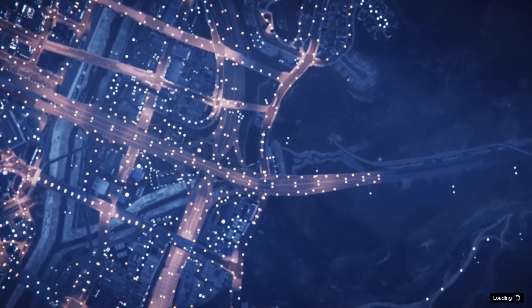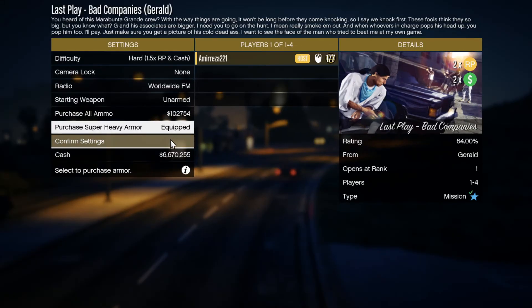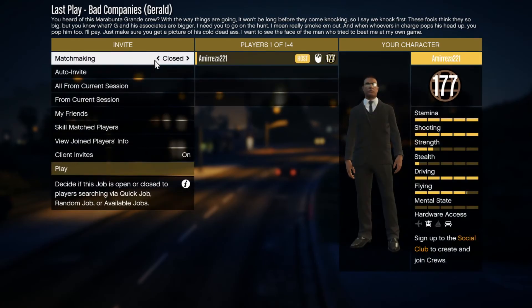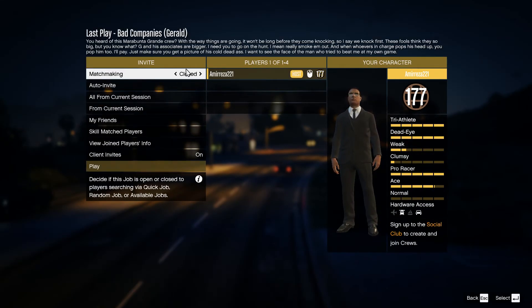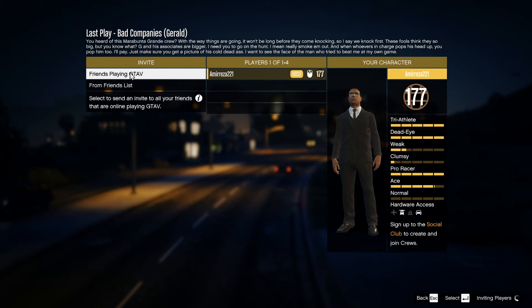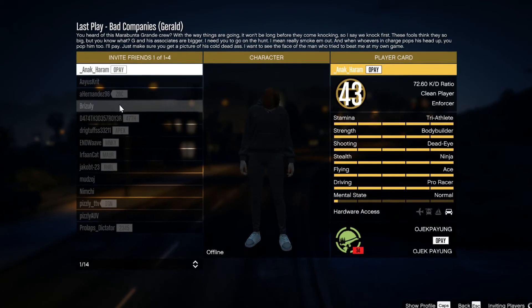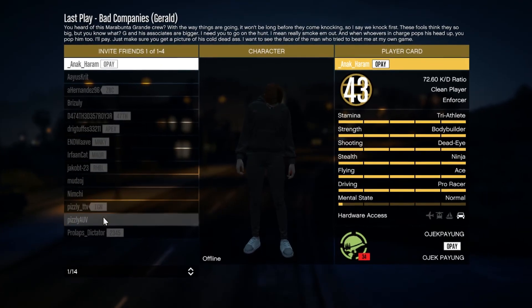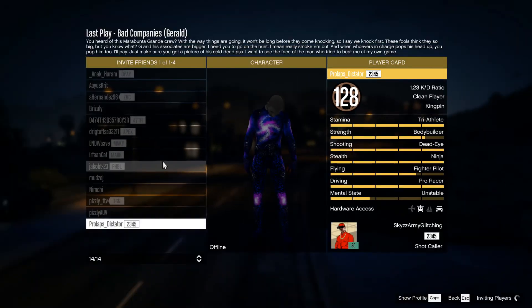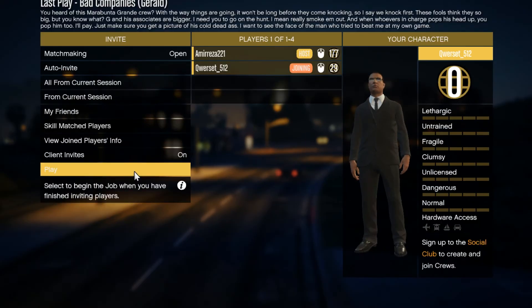One thing that is really important when doing these missions — and any contact missions in general — is the difficulty you choose when starting. Right now it is on normal difficulty and we want to change this to hard. Trust me, it doesn't make a big difference on the difficulty of the mission, but it definitely helps you get much more money and RP. Also, if you do these solo and it takes you longer to complete, that's better for you because the longer you take, the more money and RP you get.